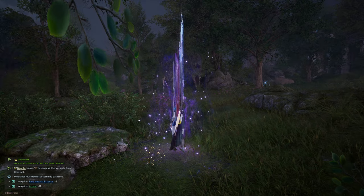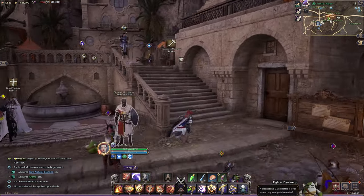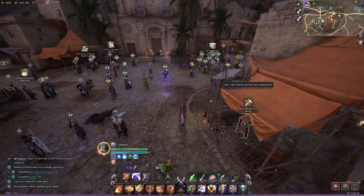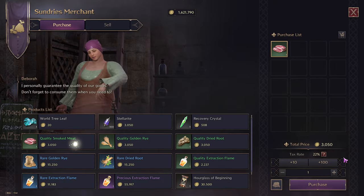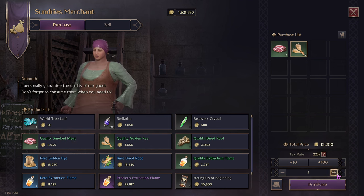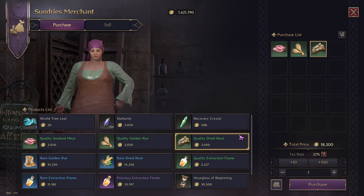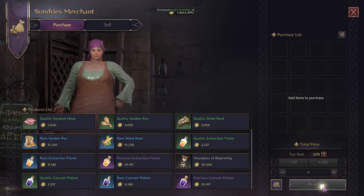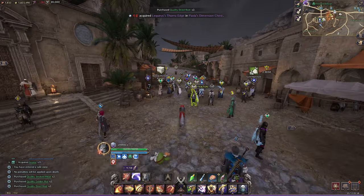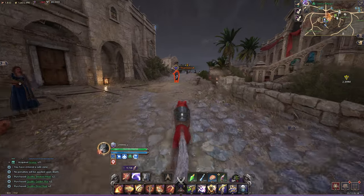At the sundries merchant in Vienta Village you can buy materials. I'm going to buy two smoked meats, two golden ryes, and two dried roots. You're going to need these materials for the green foods. For the blue ones you'll also need rare golden rye and rare dried root to churn the materials to blue.